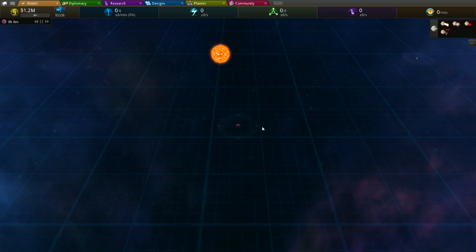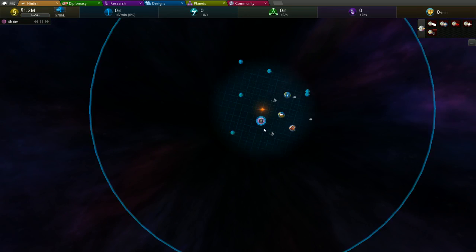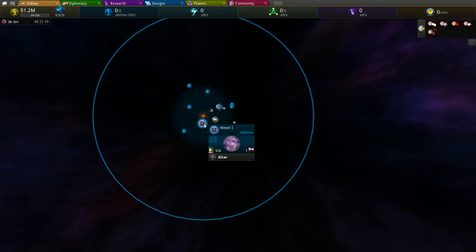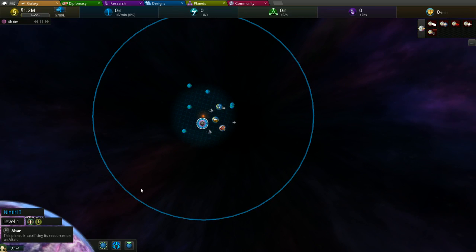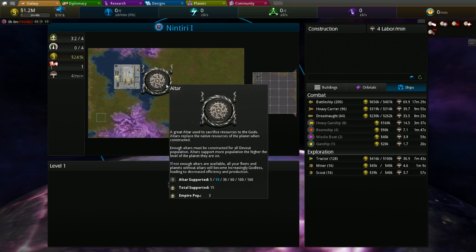The Devote one does require you to use altars to match the population. It uses all the resources on the starting planet — your starting planet, which counts as a food planet, uses its food resource as a sacrifice. As the planet levels up, the amount of maximum empire population it supports increases. You can have more than one altar in your empire, but only one per planet, and it can't be removed — so it's basically stuck where it is.